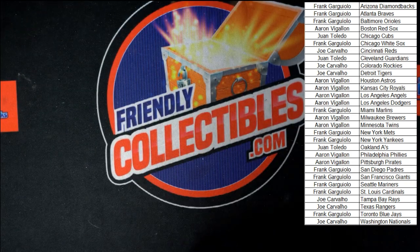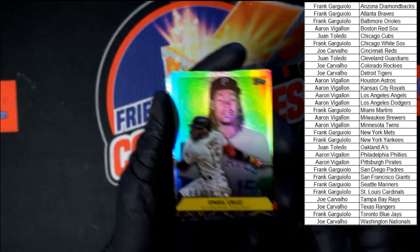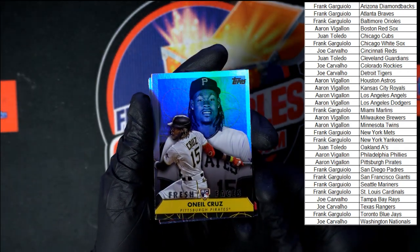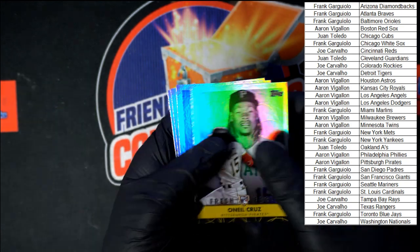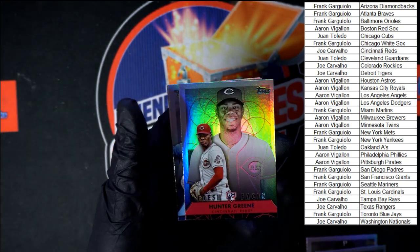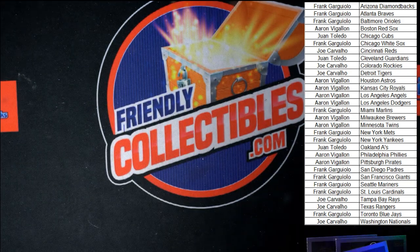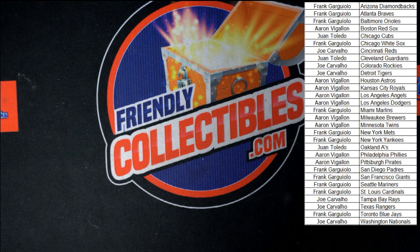All right, that's going to do it for that box of Topps Series Two vending — that was box number 116. Box 117 will be on the site here in just a second. Thank you all. That was some really good cards to start us off in that break — probably the best bunch of box toppers on the Fresh Faces that I've seen yet. We had the O'Neal Cruz, the Julio Rodriguez, the Hunter Green, the Josh Lowe, and the Wander Franco. Time for me to do some sleeving and top loading. Thank you all — we will see you in the next break.